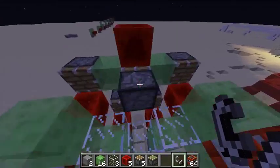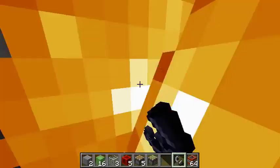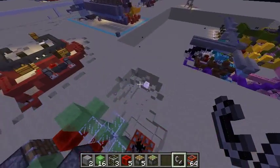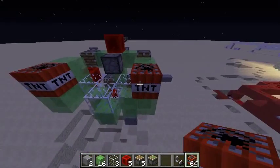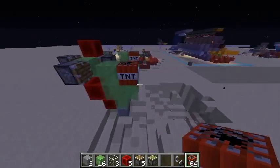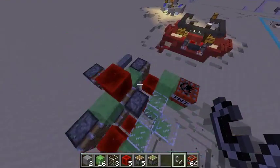To use the weapons, all you have to do is activate the TNT of your choice and then right click here, and it launches the TNT forward. This allows you to store TNT on the arms and also gives you complete control over the timings of the TNT and when you want it to launch, which I think is really cool.